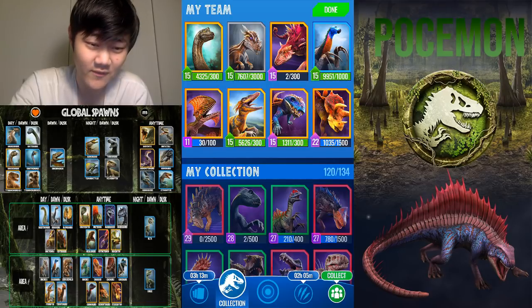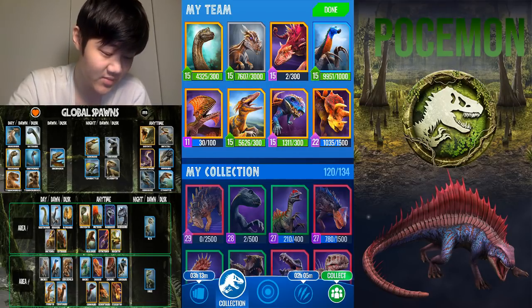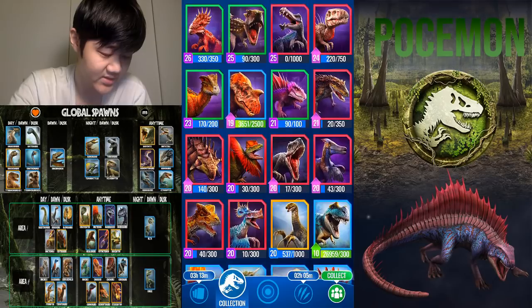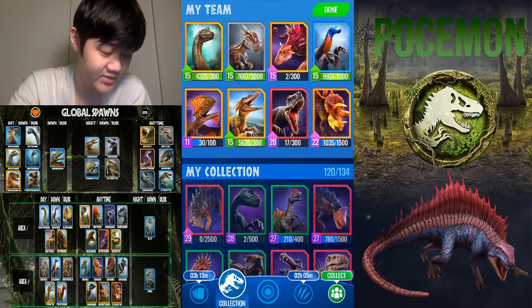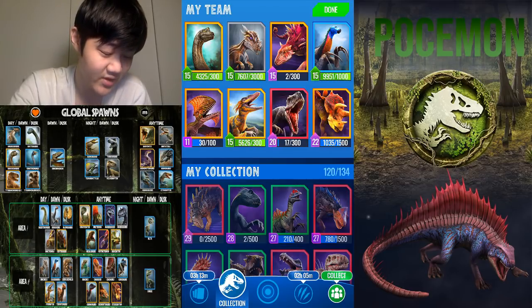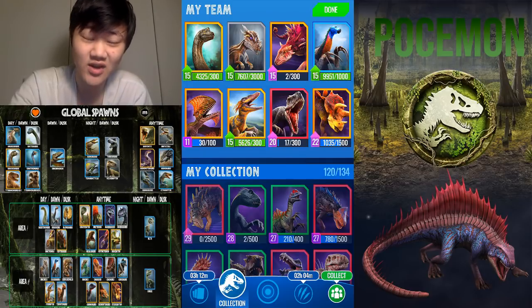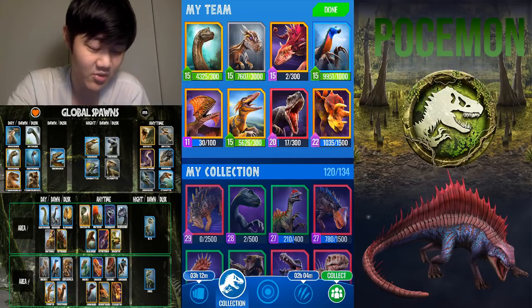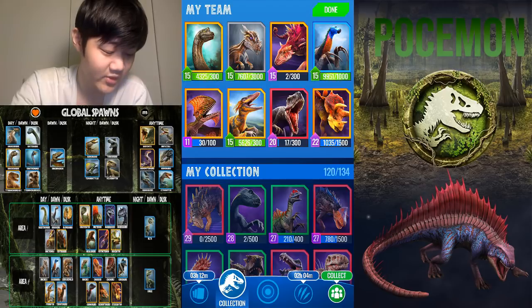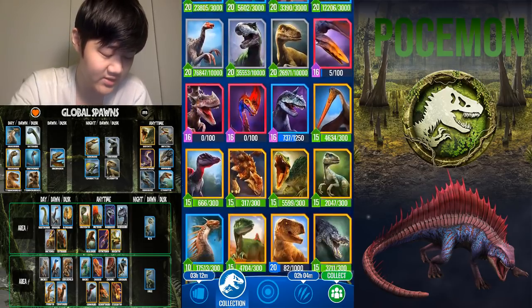Legendaries are exciting — a lot of legendaries are endgame dinos. The first one we're going to talk about is Indominus Rex. Let's take out Gorgosuchus for that. Indominus Rex's cloak plus armor-piercing rampage is one of the scariest combos in the game — you dodge for two turns and next turn your damage is multiplied by two, and rampage is already multiplied by two, so that's four times damage. With a 20% chance to crit, it can one-shot a lot of dinos in the game.